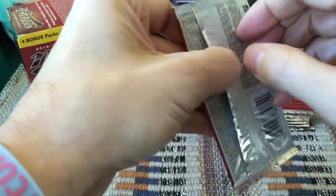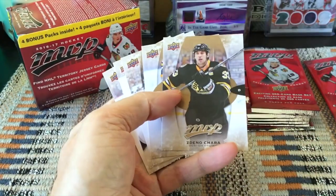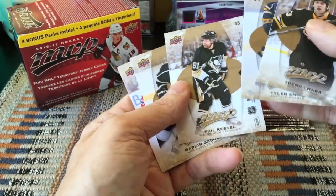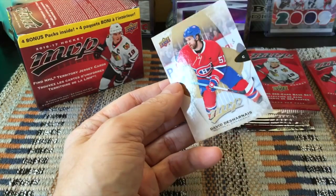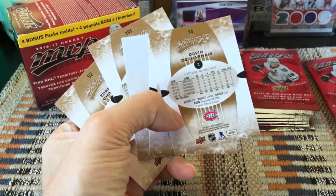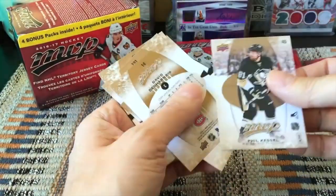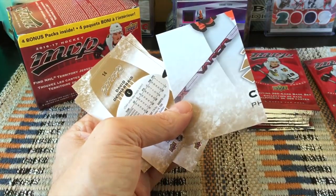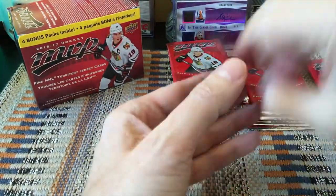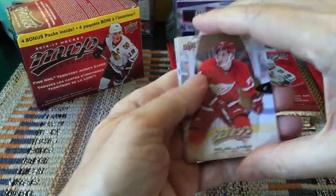I can't believe I got Charlie Lindgren in the first pack — that's my Habs mojo. We got Chara, Tyler Innes, Phil Kessel — Phil the Thrill — Marian Gaborik, and David Desharnais, who I believe was undrafted and still put up around 60 points in the NHL one year. One of these is a puzzle back — it's a Flyer. I'll let you guys guess the puzzle backs — I think it's a fun game.